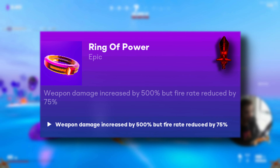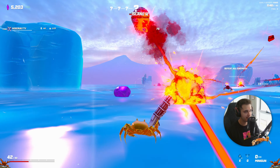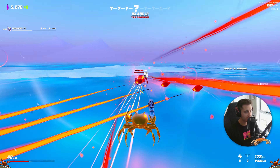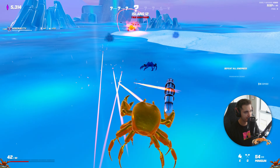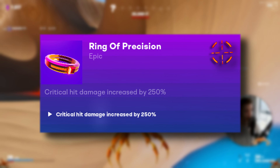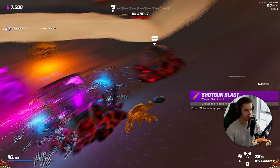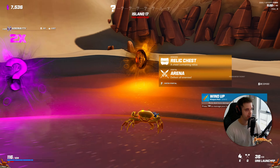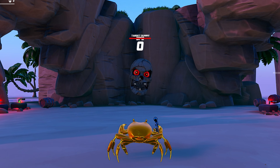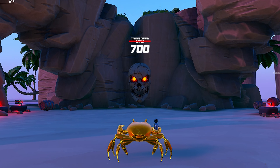Ring of Power — weapon damage increased by 500%, but fire rate reduced by 75%. This relic feels a little bit like a bait. Whilst 500% weapon damage is a lot of damage, in the grand scheme of things you're sacrificing a lot of fire rate for damage that can be found elsewhere. If you can counteract the fire rate then I'd say it's good to go, but the Ring of Power doesn't scream overpowered to me. Ring of Precision — critical hit damage increased by 250%. This relic is nuts to me, and if you've got any critical chance you're in for a treat. This relic takes your critical damage and then adds 250% to it — if you were to crit on the sniper doing 200 damage, this relic would then add 250% damage to it making it 700 damage. It is absolutely insane.